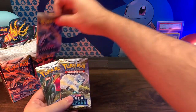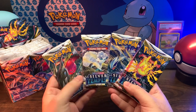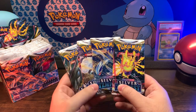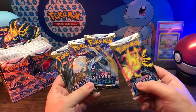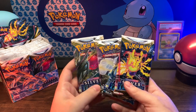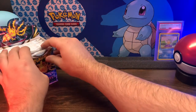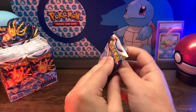There they are - the Regidrago, the Alolan Vulpix, Lugia, and the Regilecki. I really want to get - just like everyone else - the alternate art Lugia, and I actually really like the Regidrago alternate art too, it's pretty cool. I think I messed those up order-wise. Let's start with this one and get on with the video.